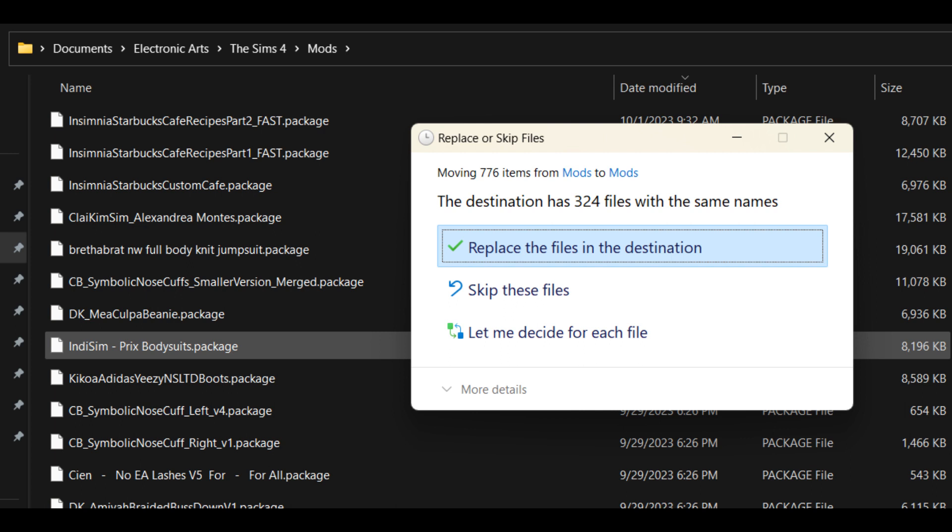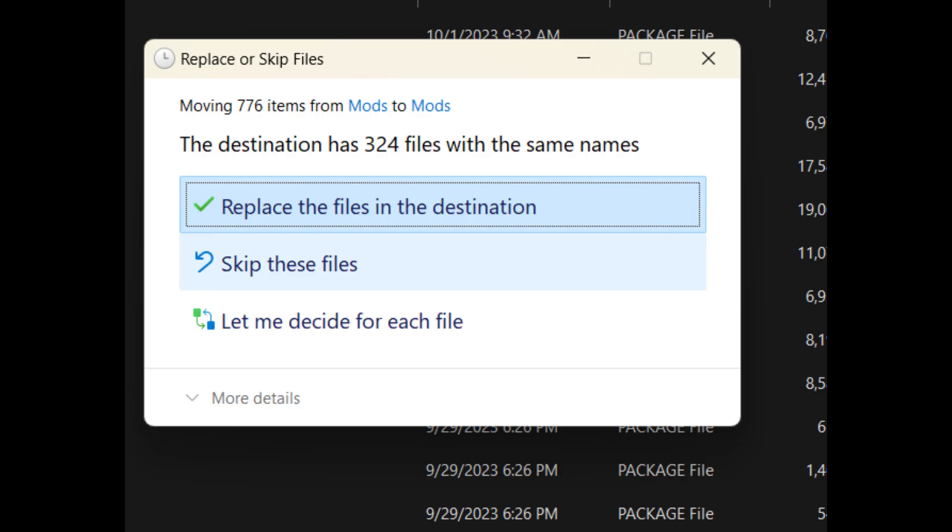Once I chose to place them into the Mods folder, it popped up and said I already have 324 of those files. That'll happen if you download multiple builds from one creator. I do have multiple Alexis Ariel lots, which is why I already have most of those files. So I'm going to choose to skip those files and just keep the files that I don't have.